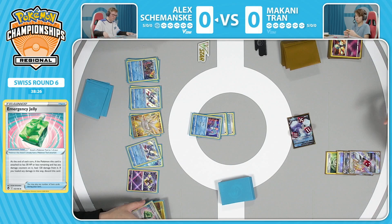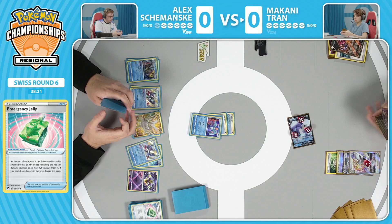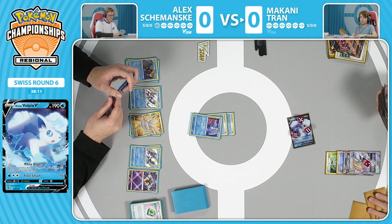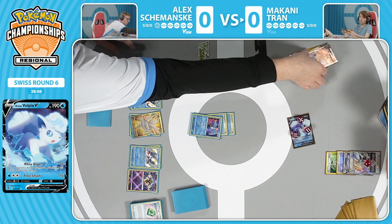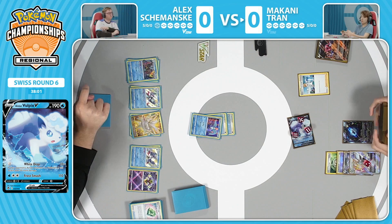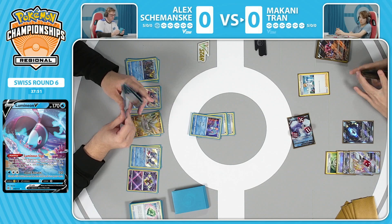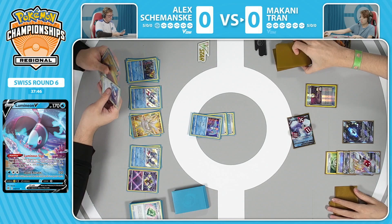Alex Szymanski has been doing it absolutely perfectly - a masterclass to see with this very unorthodox deck. We see Paralysis there on the Alolan Vulpix. Something Makani could do is evolve the Alolan Vulpix - when you evolve a Pokemon it does get rid of the status conditions, so that's definitely a way to retreat. Makani has been dealing with a whole bunch of nothing - stuck in Paralysis, not being able to attach any other energy for each of the turns taken.